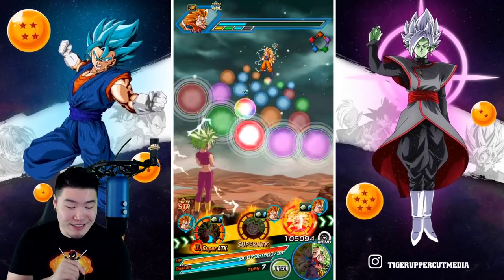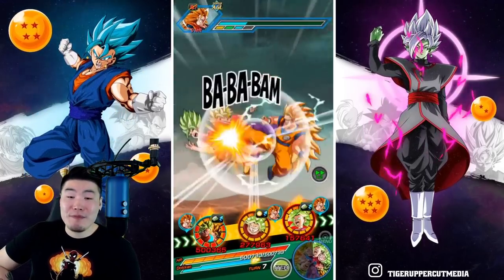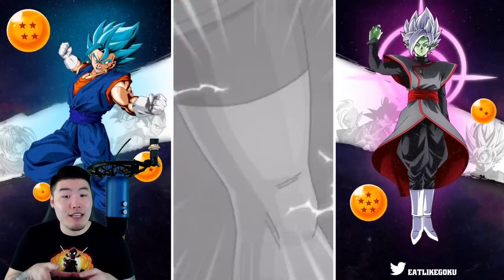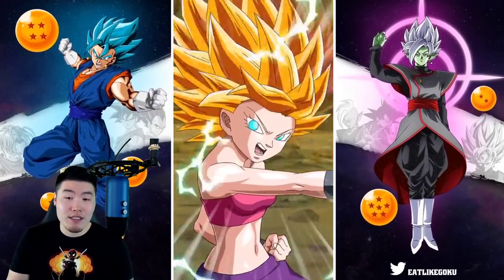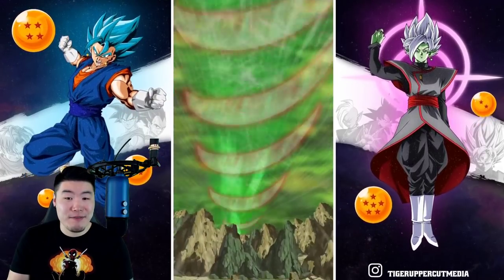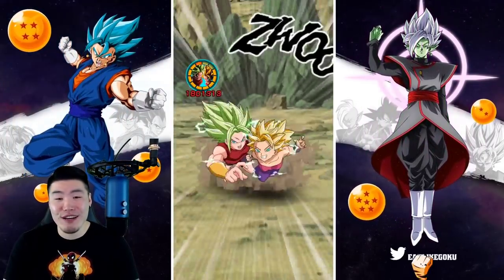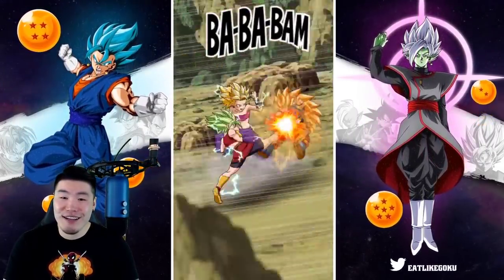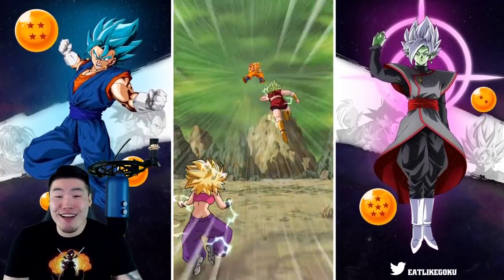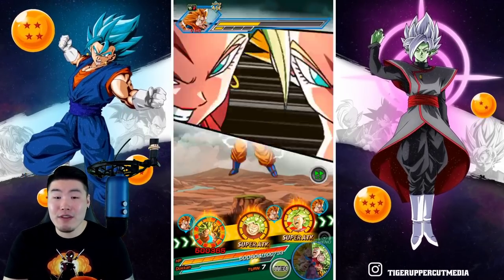Let's see what happens. Hopefully we don't take a super. I think if it's a normal attack it should still be fine, but if Kale takes a super things could get rough. I'm still kind of shook by the whole Caulifla dodge thing — why is she not dodging? My Caulifla is broken. I'm convinced.